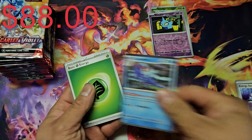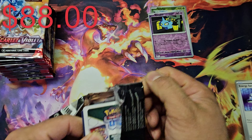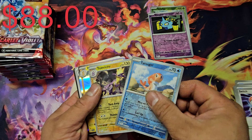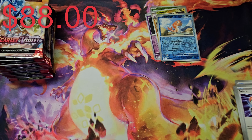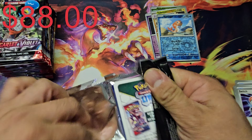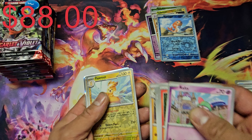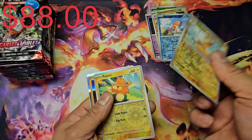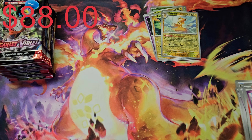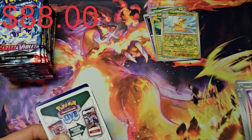We got Tropius and Shuppet for our reverses — nothing on the first pack. This is the right side now. Looks like all of these packs are going to have a white code card in them. We got Tatsugiri and Toxtricity. By the way, save your time — don't write down the code card because I do use the code cards for the TCG, so by the time this video is uploaded, all the codes have already been used. We got Palmet in reverse and Palmi, and Cloth — I don't like the design of this Pokémon, though it is competitive in TCG.